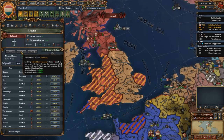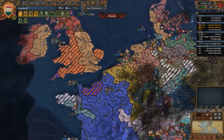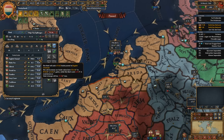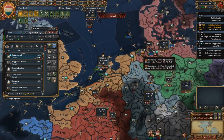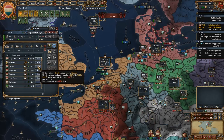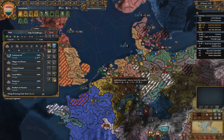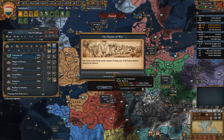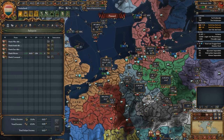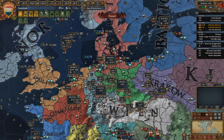I'll just turn off stability for now and let it tick up for a little bit. I think we should detach these guys and have them protecting trade in the Channel, just to maximize our profit. At this point it might be best to have them protecting trade in the back. That's fine — you can have some liberty desire. We do have a merchant so I should probably assign him; I'm not sure he's doing a whole lot.